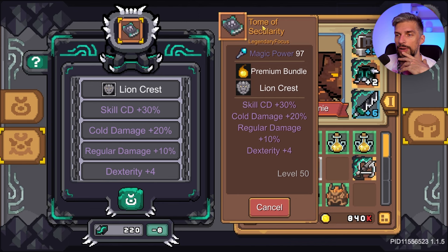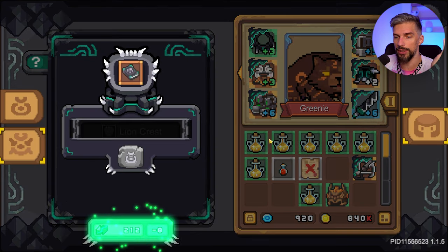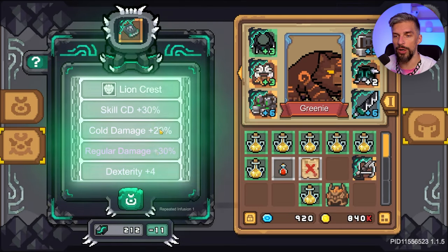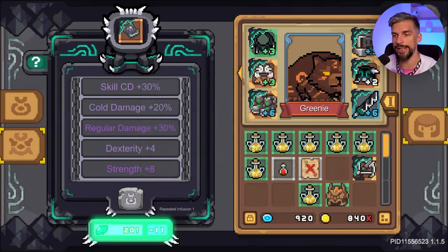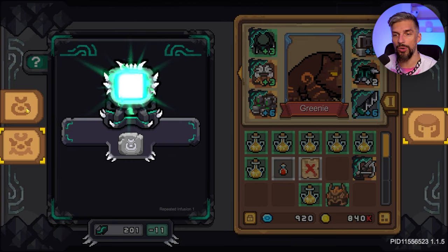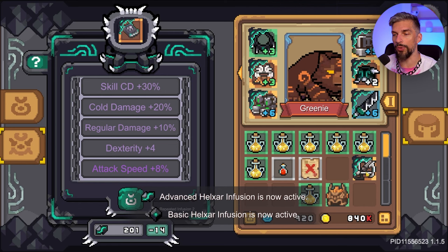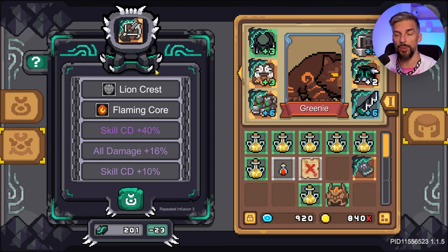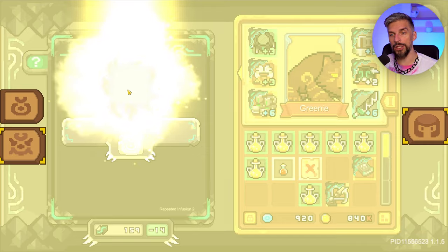Let's give it a go on this cheap one to see what we get. We got superior modifier enhancement — a regular damage boost and some strength, nothing too crazy. Keep in mind the price increases for both normal and advanced infusion after each use, so that will go up for both options.